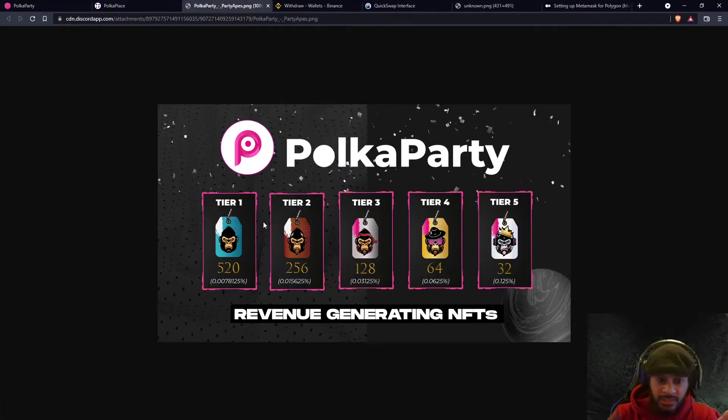What do these Party Apes do? You will put $500 into this project and you will get one of these NFTs. These NFTs are not just an image — you're not just here to hold it and flip it for more Ethereum. You have to hold this NFT in your wallet because holders will get lifetime revenue each month based on the volume being traded on the platform.